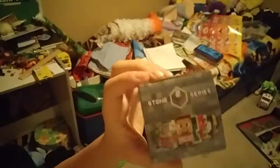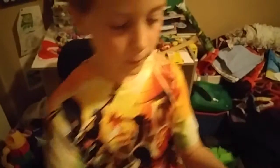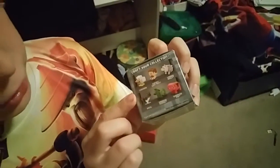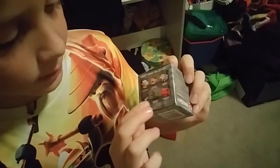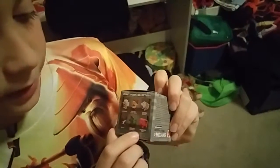Not an epic unboxing, not a super unboxing — a mega unboxing! We are going to be unboxing the Series 2 Stone Block mystery package. You can get Steve with iron armor, an electrified creeper, a zombie, an ocelot, a zombie pigman, a wither, a chicken, Steve with TNT.